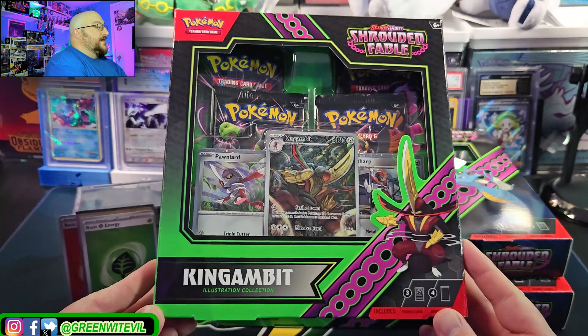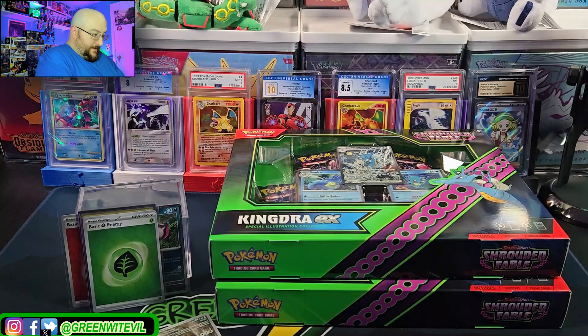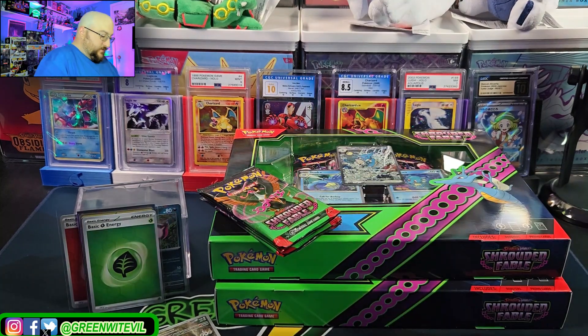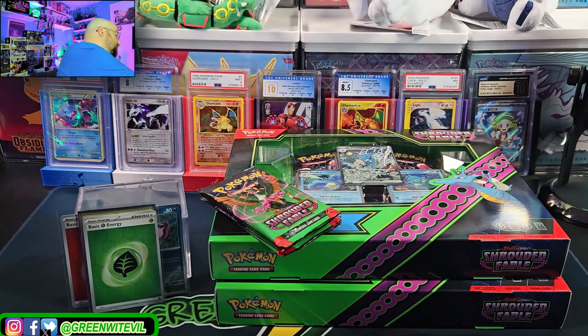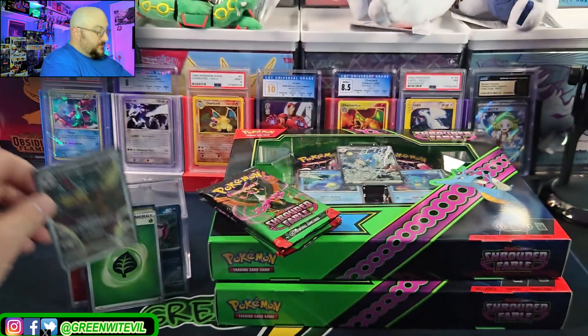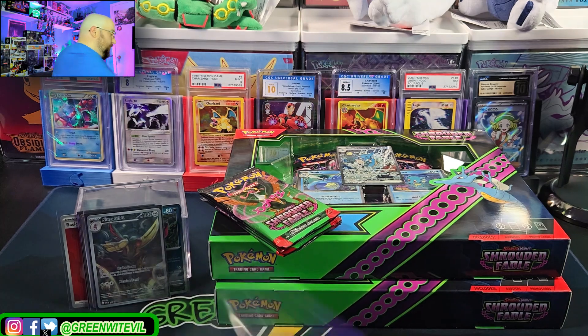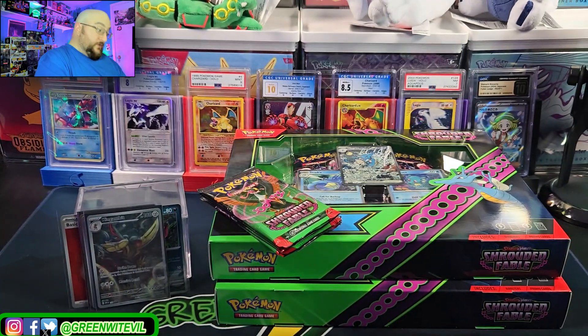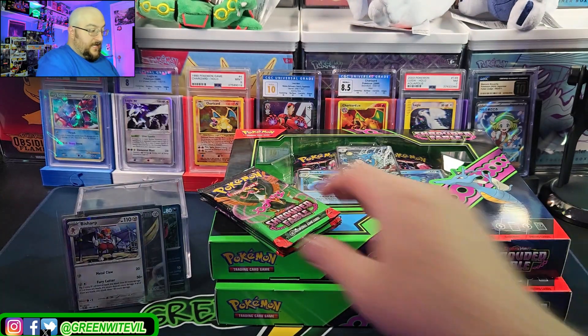Now we have the King Gambit illustration collection — four packs for this one. There's our illustration rare King Gambit, which is awesome, and then we have the two promos: Pawniard and Bisharp to go with the King Gambit. We'll put King Gambit there, Pawniard and Bisharp in the same sleeve so I don't lose them. Code for the four-pack King Gambit itself.